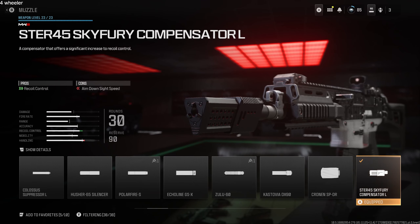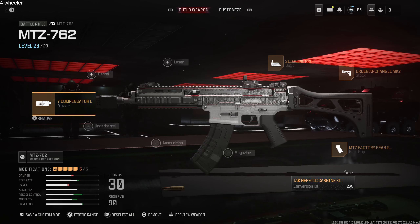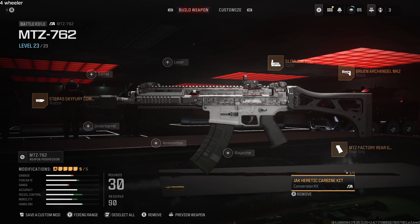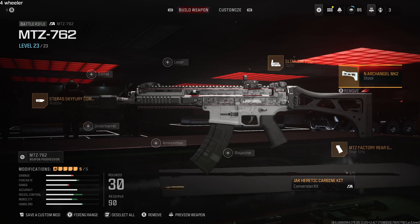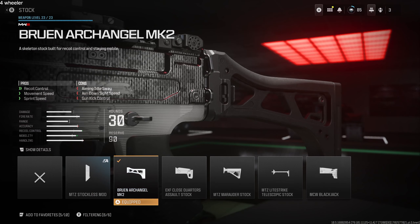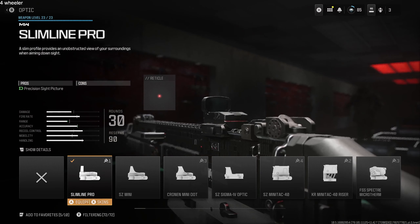For recoil control, the Stur 45 Skyfairy Compensator — say that two times fast, I'm not even going to try. Now, the Jack-Corrected Carbine Kit adds so much to the gun: gun kick control, recoil control, rate of fire, mobility, and handling — that's what you want on this one. For the stock, the Bruin Archangel MK2 gives more recoil control and more speed, which I like. And of course, the Slimline Pro for the sight.